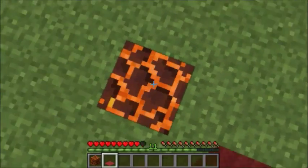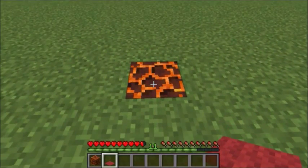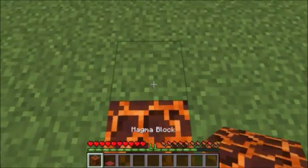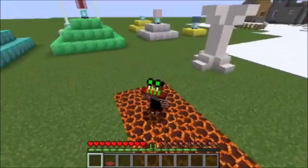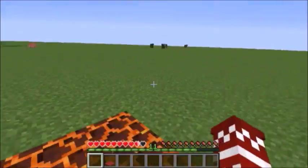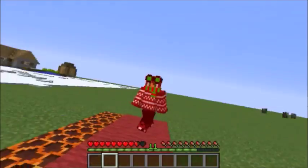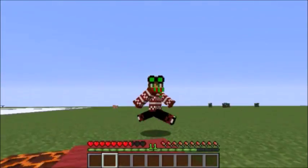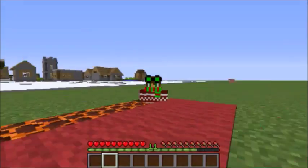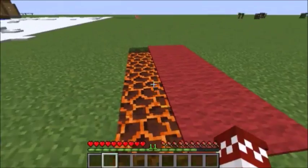In survival mode, if you walk over the magma block it will hurt you - it takes your health down slowly, about as slow as drowning. But if you crouch over it, it won't do anything at all. You can stand on a bunch of them and crouching protects you completely. If you cover the magma block with carpet it actually has the same damaging effect, so you could hide it as a prank or trap for your friends. It only damages you if you stand on top of it, not if you walk into it.